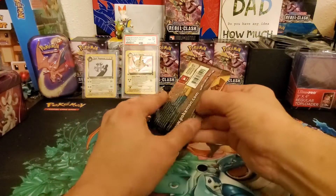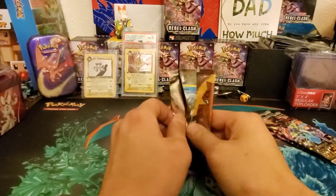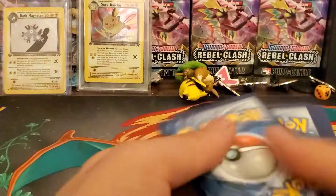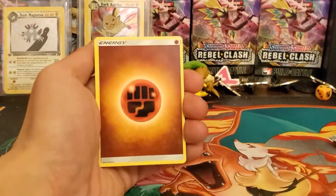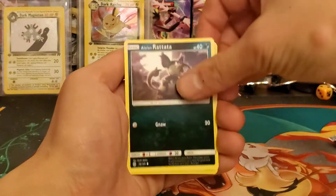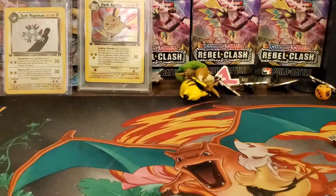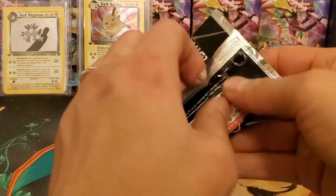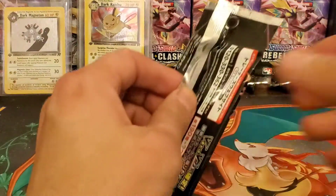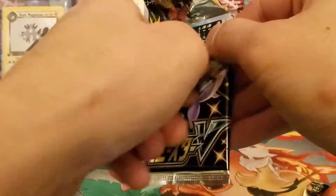Let's get into these packs. We'll get into this Sun and Moon base set pack first. Let's get this pack cracked open. There's a code from the back. We got a fighting energy, Boulder, Timer Ball, Bryony, Dugtrio, Poliwag, Paras, Jynx, Chow, Alolan Raticate - reverse holo - the rare Toucannon, and the rare is Lanturn. There we go. I've pulled a lot of Toucannons and Lanturn from Sun and Moon base set. Japanese cards always have a little slit on the side to open them up.